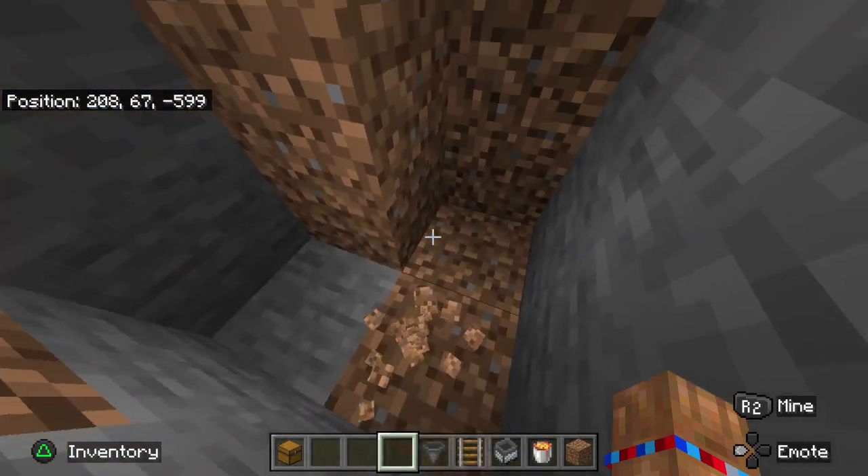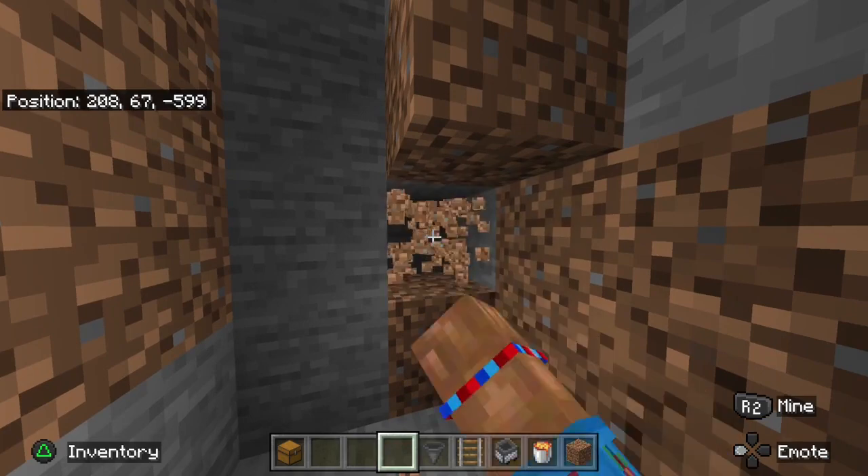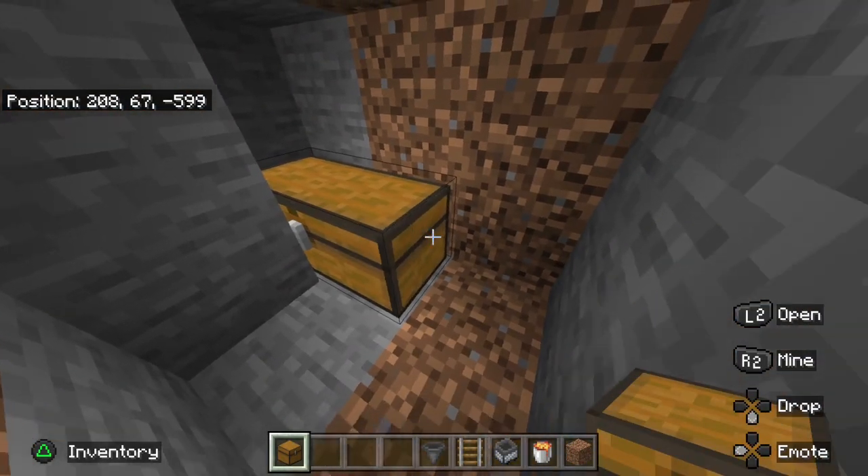Then jump down into the hole. This block here, you are going to dig out at the bottom, one above it and then another two there. You are going to get out your chest and place one, two — that will form a double chest.